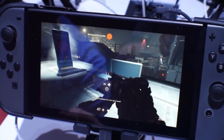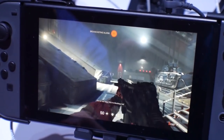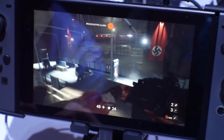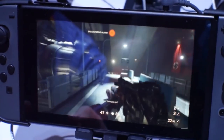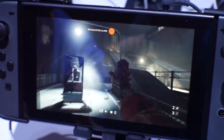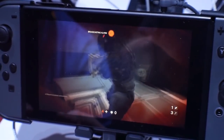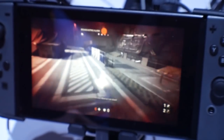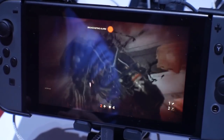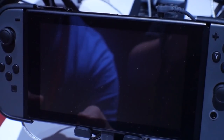Just like Doom before it, Panic Button also ported Wolfenstein 2: The New Colossus, and it does not run at 60fps. I don't expect it to on hardware like the Switch without the resolution dropping to something unusable. There's been talk about Paladins dropping to around 360p, but to hit 60fps in Wolfenstein it would have to be something like 160x120 — literally unplayable. So I'm fine with it not being at 60fps.